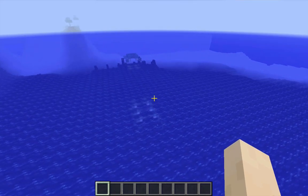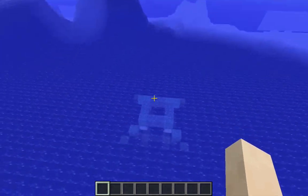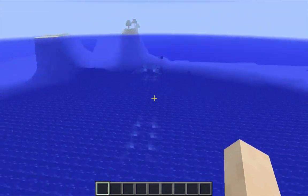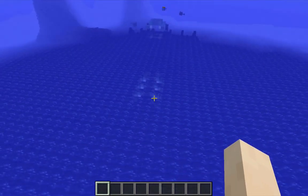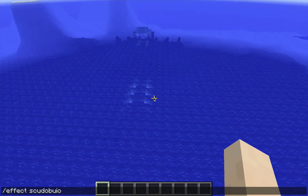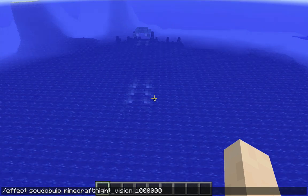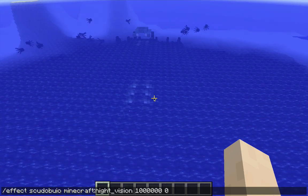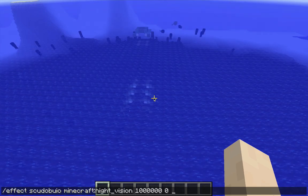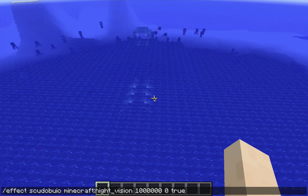It's probably a little bit fancier than strictly necessary, but it will have the desired effect. First things first, I can't really see very well into the water. I am in creative mode, flying around, but I would like to see a little bit better what I'm doing, so I'm going to give myself a couple of effects. I want to give myself night vision — I'm going to give myself that effect for a million seconds, just so I don't have to worry about it wearing off. The parameter after that is zero — that's just the level. I'll say true to hide the particles.